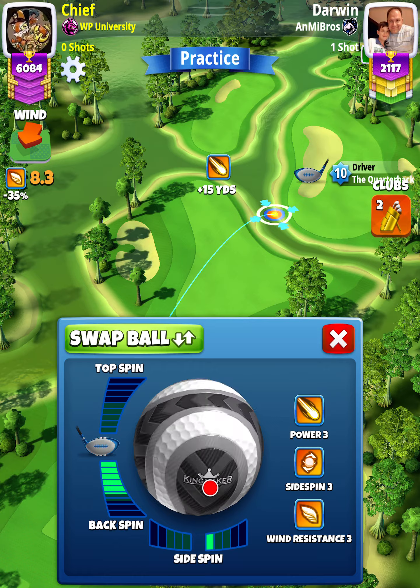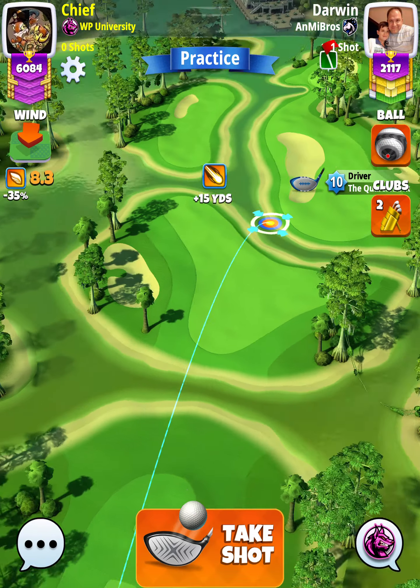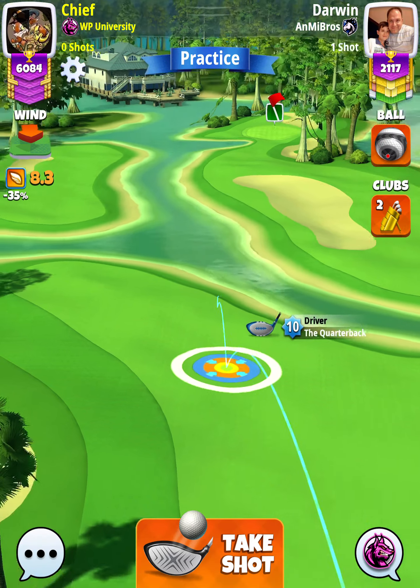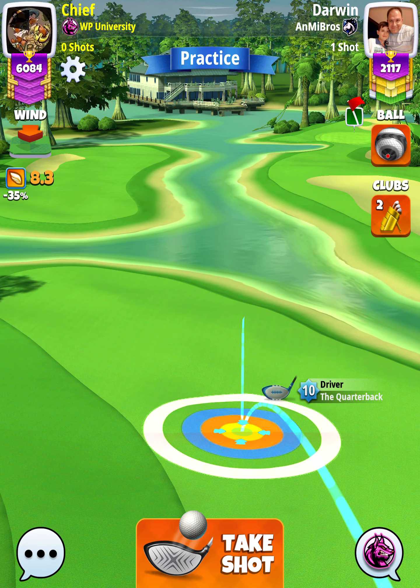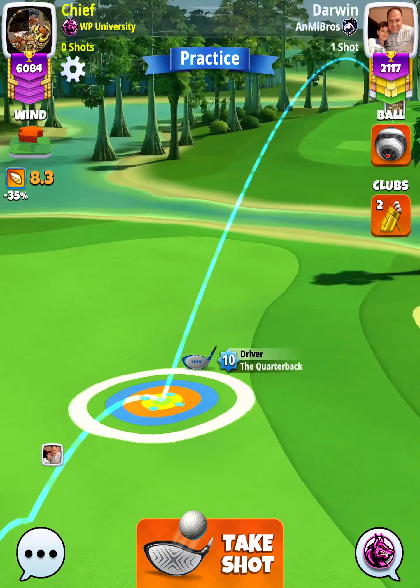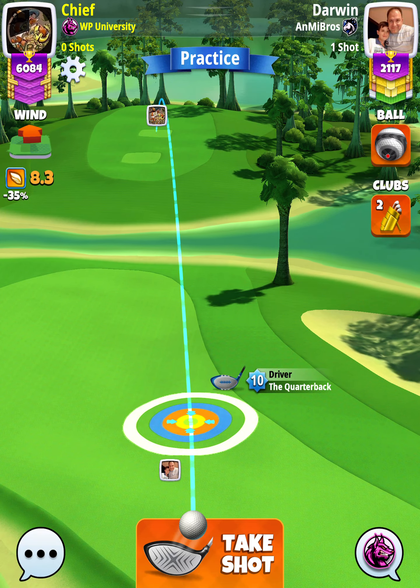Hey, what's going on everybody — this is hole number seven of the Monster Tournament, Expert Division, Weekend Round. For our tee shot, we want to use a Quarterback level 9 and above and a Kingmaker ball. We're going to apply max backspin with one left spin, and then setting up at the min line, we want the white ring touching the left rough.